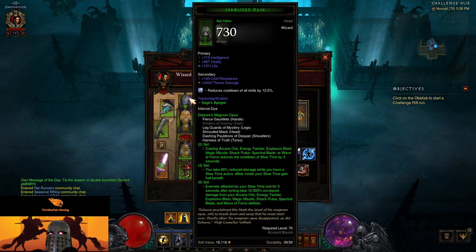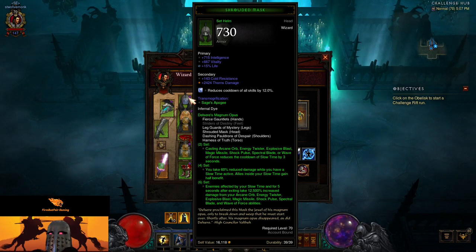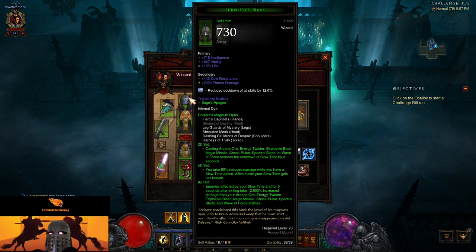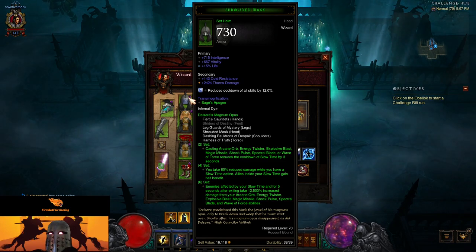All right, not terribly familiar with this one, so let's see. The two-piece is: passing Arcane Orb, Twister, Explosive Blast, Magic Missile, Shock Pulse, Spectral Blade, or Wave of Force reduces the cooldown on Slow Time. The four-piece: take 60% reduced damage while you have a Slow Time active. The six-piece: enemies affected by Slow Time and for five seconds after exiting take 12,500% increased damage from all aforementioned abilities.